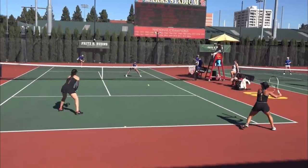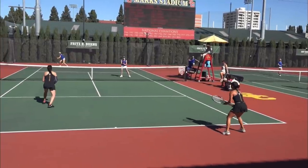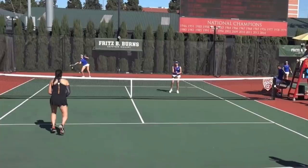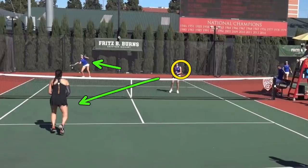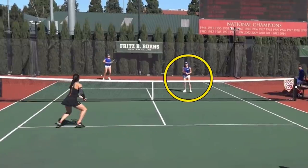Now the serve comes in. The returner's partner starts moving forward before she sees where the return is hit, so she really should wait in that situation. Luckily the return is hit cross court. And here is where a lob is hit by the server — really high into the air. When you are the net player and the ball is behind you, you need to look at the opposing net player because that's the first person who can hurt you. The ball goes up and the player in blue notices that the opposing net player is looking up. She realizes it's going to be an overhead, and she starts backing up, assuming the ball is actually going to be hit to her.